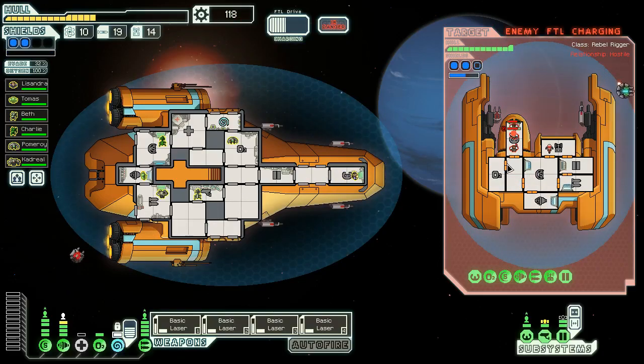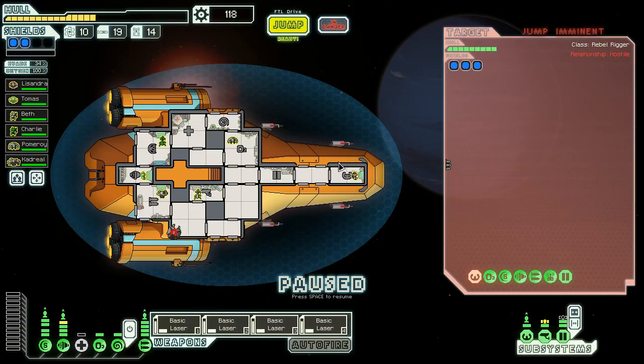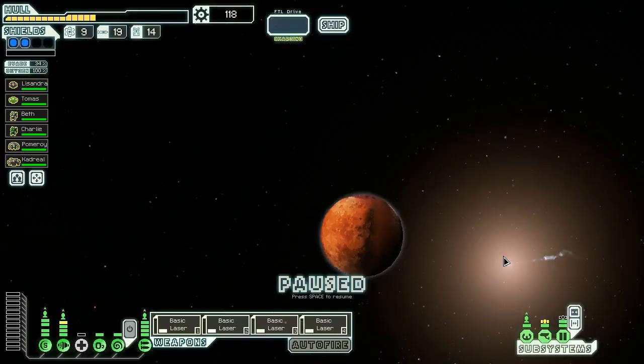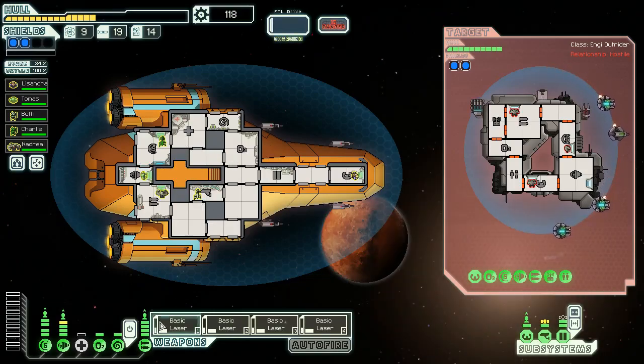We're unfortunately basically completely unable to break through three bars of shields unless we mind control the pilot, and even then it's not enough. We'll send everything we've got on shields. We snuck in a shot. Mind control is not going to be ready in time — they're going to escape. We have to shoot the pilot, try to take him out before he manages to jump. Jump imminent — and the mind control had just come back too. That's why we need more killing power.